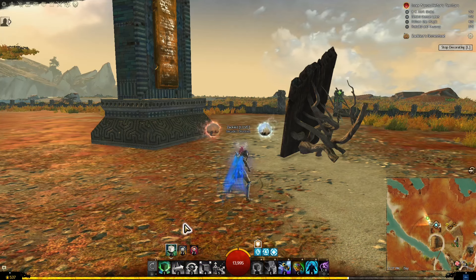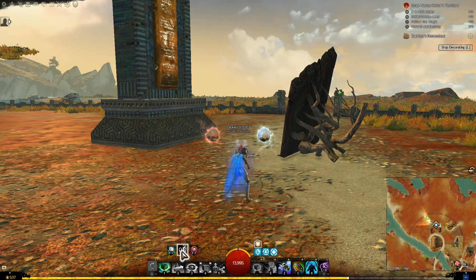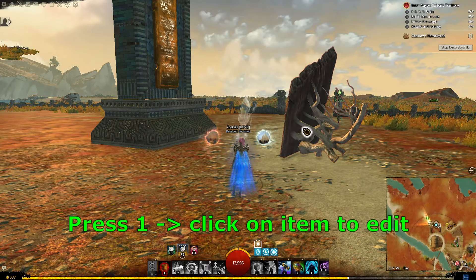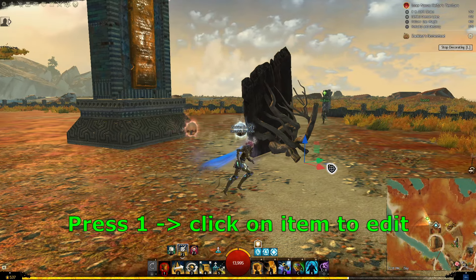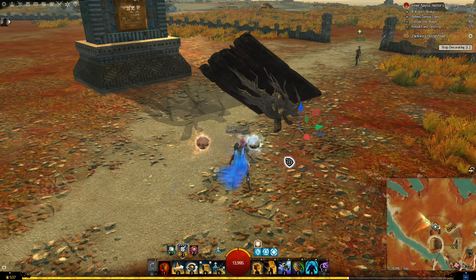The green tool is to place an item, the yellow is to edit, and the red is to delete. To edit an existing item, choose the yellow option, press 1, then click on the item you want to edit. This will open up the same options as placing, and you can also reset the item back to its original state. After you are done, press 1 again to confirm.